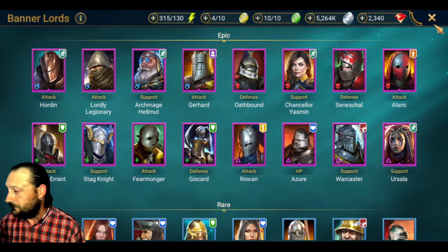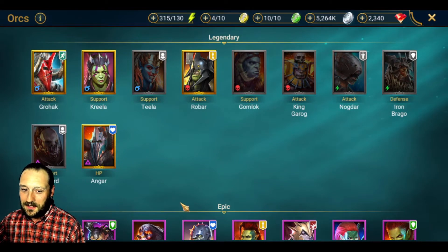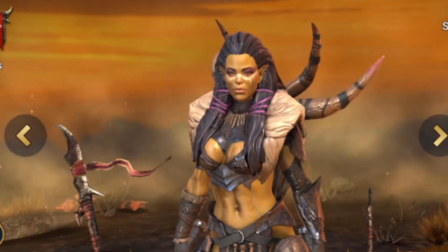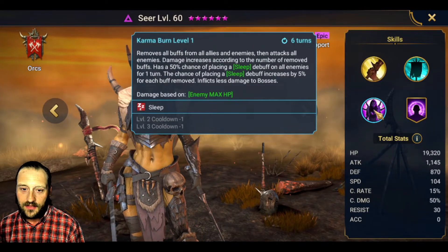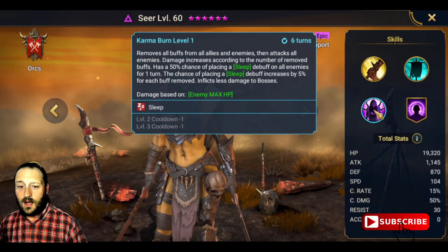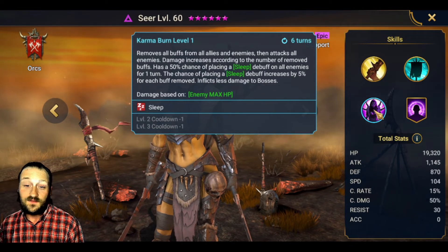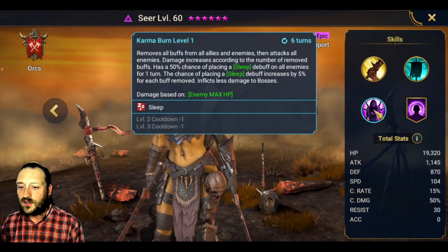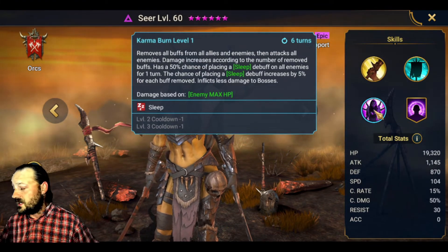The next one — you guys have to know this — Seer is on the list. Her Karma Burn on her A3 is on a four-turn cooldown when booked. Everybody knows she yanks all the buffs from allies and enemies, then attacks them all — damage increases according to the number of removed buffs. She has a 50% chance of placing a sleep debuff on all enemies for one turn, with the chance increasing by 5% for each buff removed. She inflicts less damage to bosses.